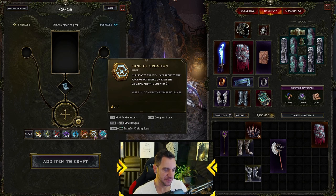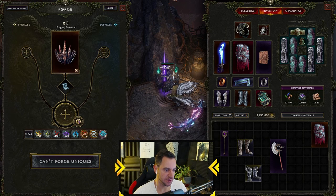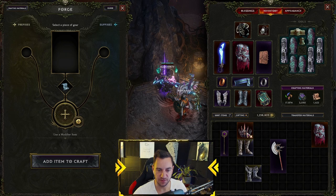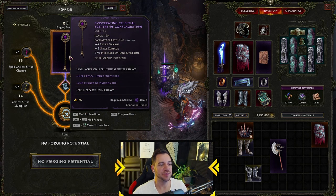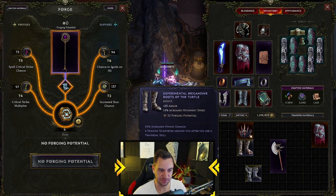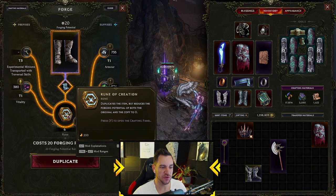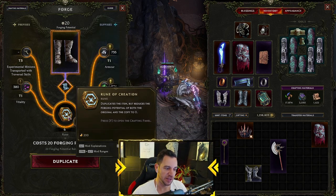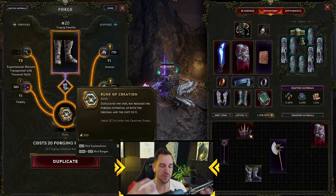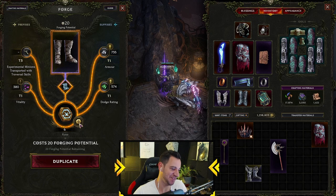The Rune of Creation simply duplicates the item. It doesn't work on uniques. The key thing is: it reduces the forging potential of both the original and the copy to zero. So if you've created an insanely good item and still have a tiny bit of forging potential left, and you want two copies — say for an alt character — you can use this. But it wipes all remaining forging potential from both. I've never personally used this one, but it's there.